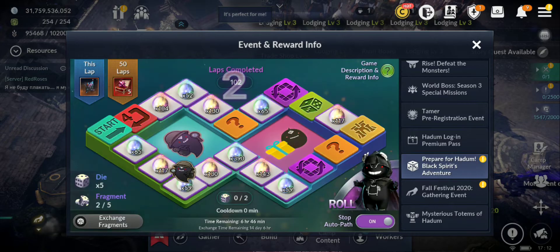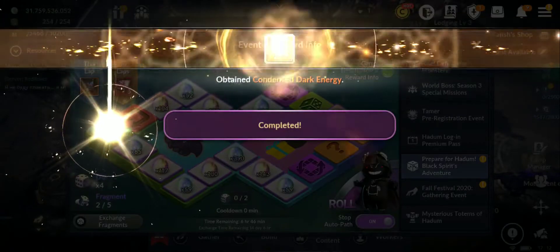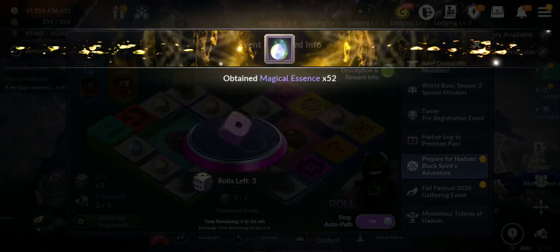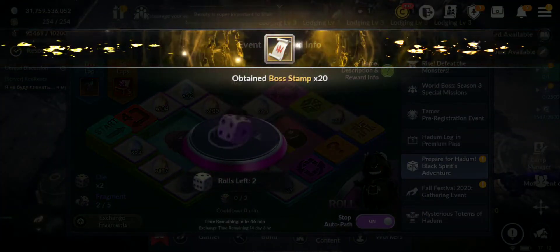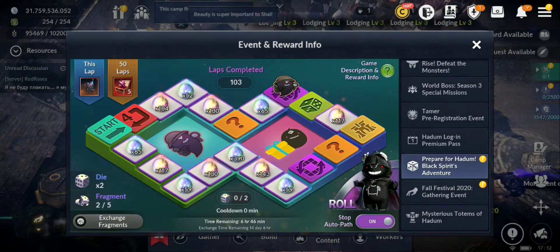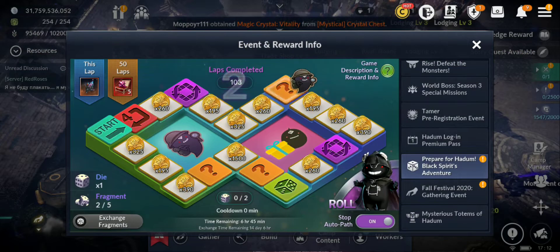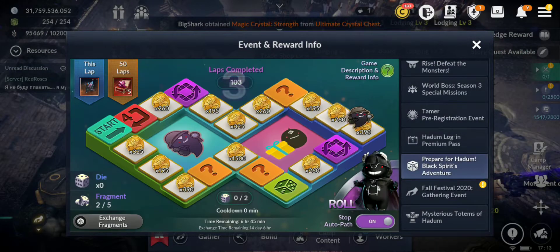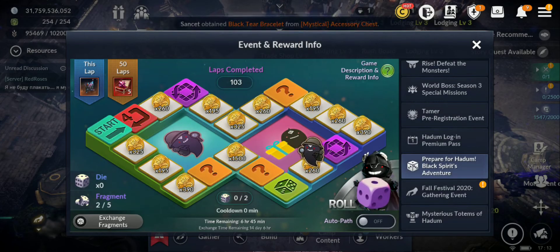Okay guys, almost done - still have the last four dice. I managed to reach 103 laps, less than I thought I would reach. I'm gonna check everything I got now. Okay, that was the final dice - let's go check the rewards.